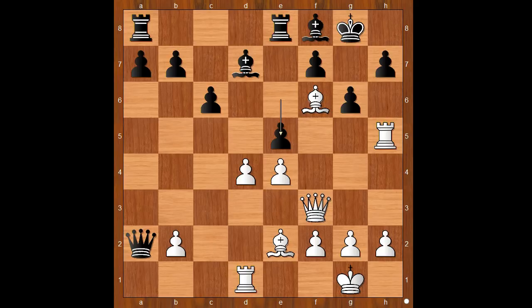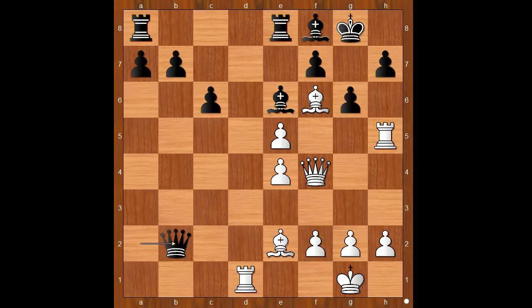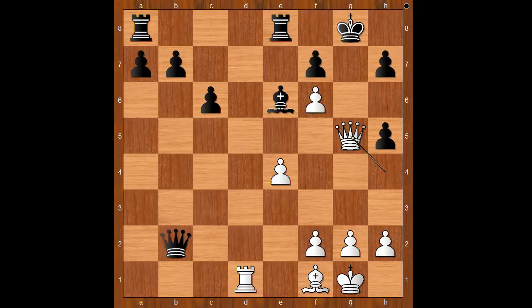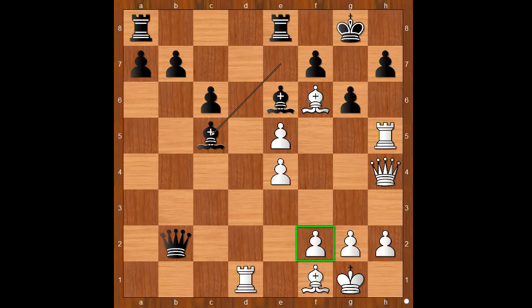Back to our game. Black played e5 in order to activate his dark-square bishop. d takes on e5, bishop to e6, queen to f4. Queen takes pawn on b2, attacking the bishop. Bishop to f1, bishop to e7, queen to h4. Bishop to c5. If bishop takes on f6, one line goes: pawn takes bishop, and if pawn takes rook, then queen to g5 check, and after king to f8, queen to g7 check — mate. So we have bishop to c5, threatening to take on f2 in some variations.